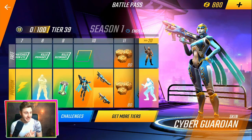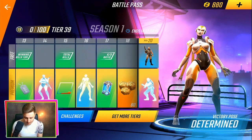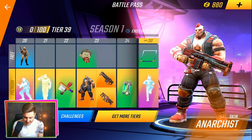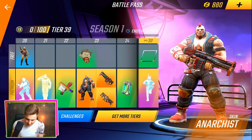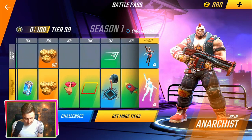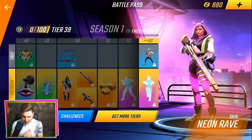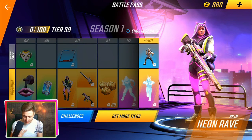You get this amazing Cyber Guardian skin as well — that looks absolutely incredible. You get some new emotes, some new stances. I quite like the 'I am the one' emote where she goes with the karate move. We get the Anarchist skin at rank 23 — that looks pretty dope as well, like some punk rocker. He's got a British flag on his right arm — I actually like that little added effect. You get more credits, new frames, and avatars.